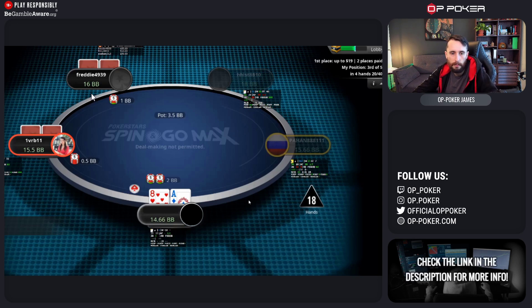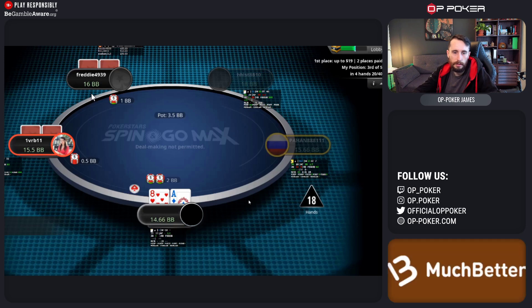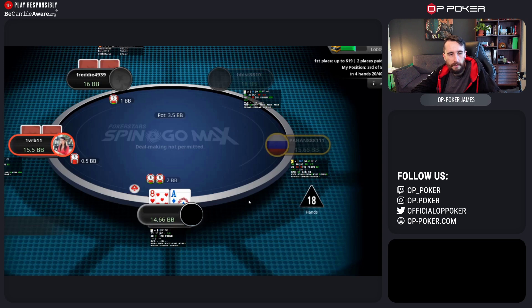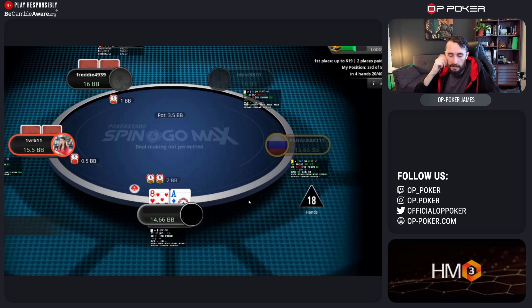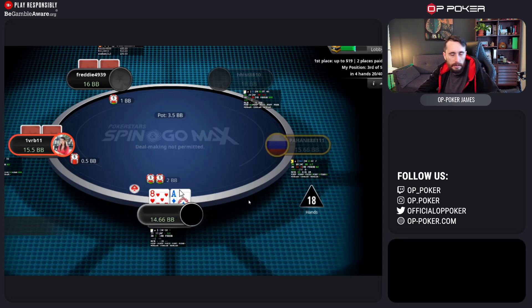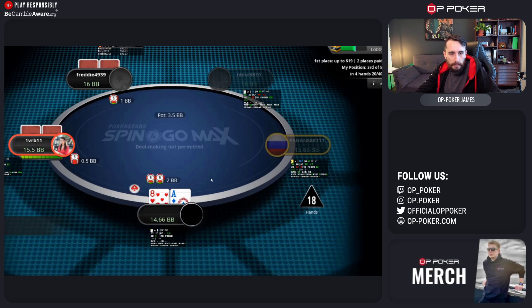A hand like ace-eight in a regular spin and go wouldn't be such a bad open shove from the button with two people behind, but in a spinning go max you really don't want to do that because those last few chips are worth quite a lot. Think about it: if you've only got one chip left with three players remaining and two paid, you fold, win the all-in phase, and if the chip leader wins the side pot you end up second even with just three chips. Very much worth keeping chips around. With ace-eight we make the raise — that's the only play.